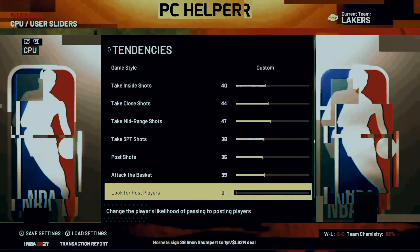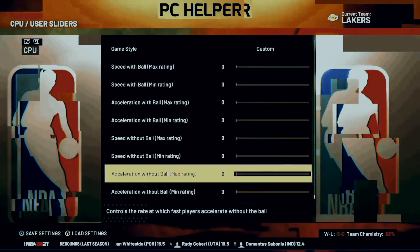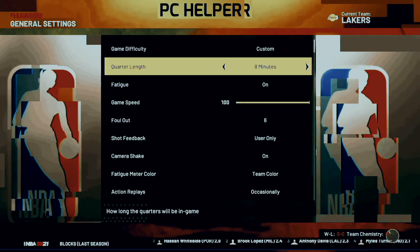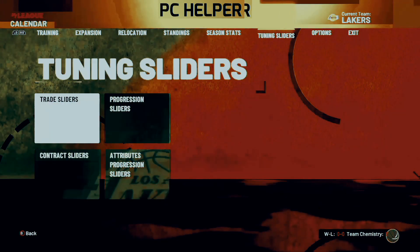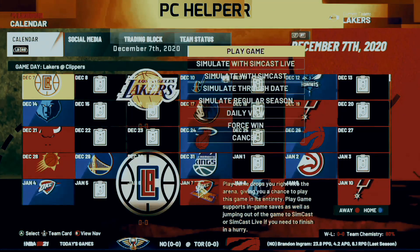We want the tendencies to be between 30 to 45. So just change them to 30 to 45 one by one, and keep everything else at zero. As you'll see, I've changed everything to between 30 to 45, and sometimes to 30 to 50 — just keep it between 30 to 50. Make sure again that your timeouts are on manual, your game speed is on 100, and change the quarter length according to the VC you want.